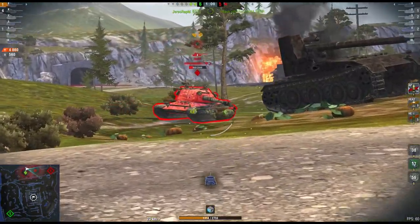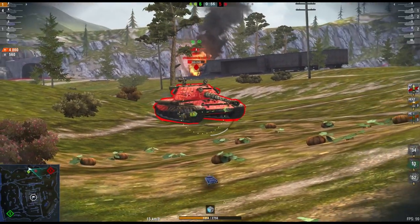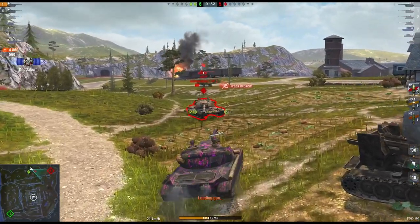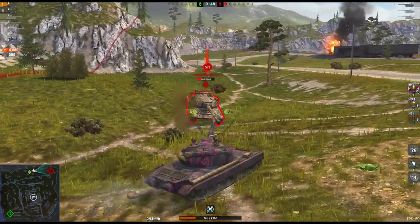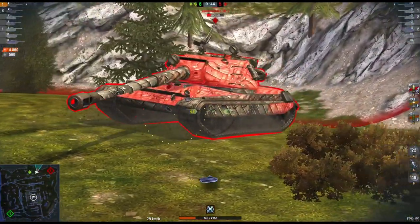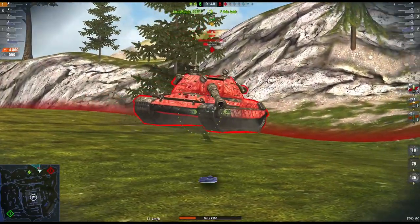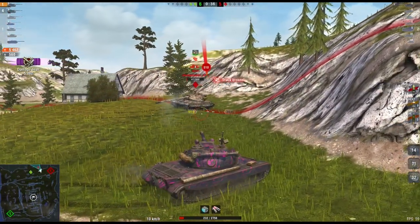And here we go with the tungsten shell - let's see what damage we can do. And this is what happens with the tungsten shell. There you go, you don't do any damage, you just get a tracking shot. But with the tungsten shells, you're normally dishing out close to that E100 640 odd damage, which is a significant increase when you're only meant to be dishing out 600. So it does make a big difference.